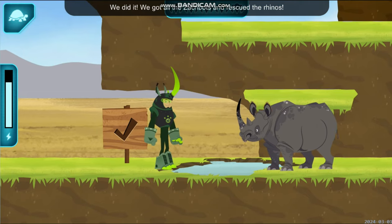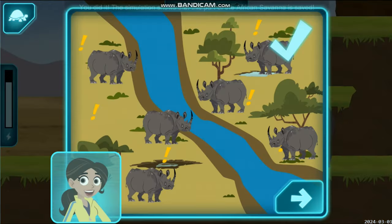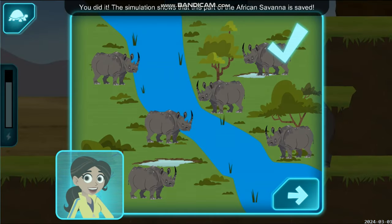Awesome! We got all the Zakbots and rescued the rhinos! Aviva, what does the simulation show? You did it! The simulation shows that this part of the African savanna is saved! Let's head back to the Tortuga.